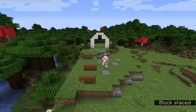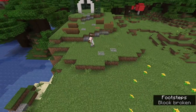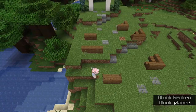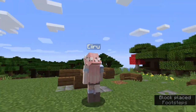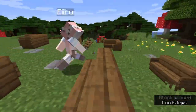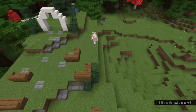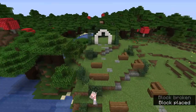Next up we'll be building the benches for our guests to sit on using wooden planks. We're placing sideboards on our wooden plank benches to act as armrests. Now we're placing even more leaf blocks around the wedding venue just to add as decoration.